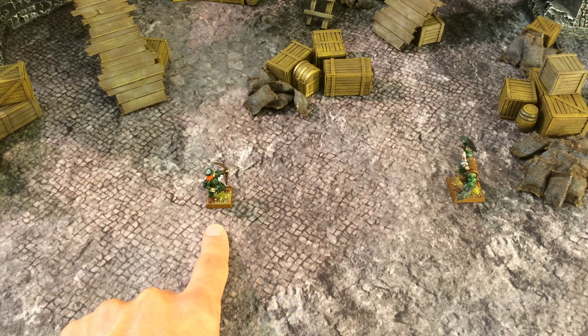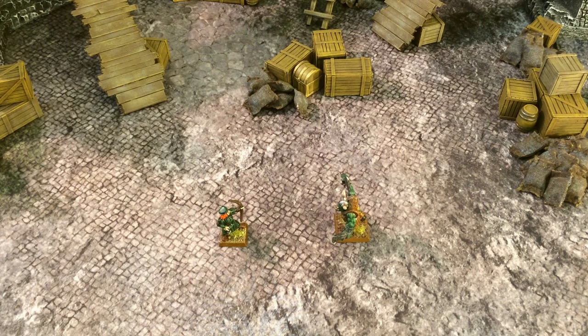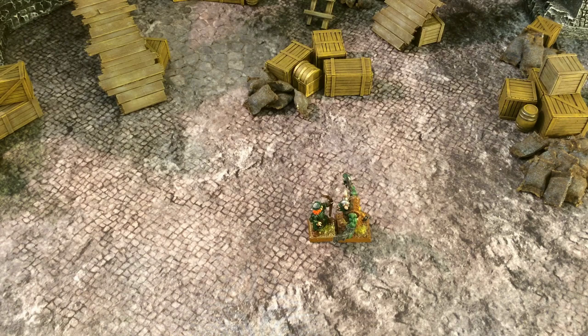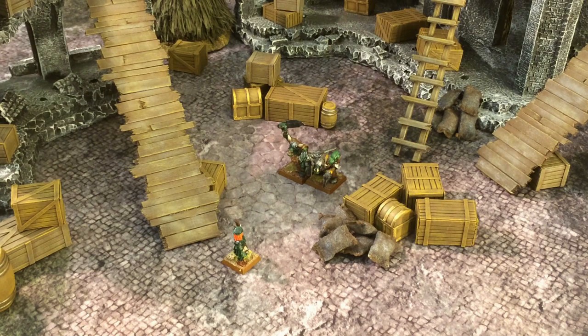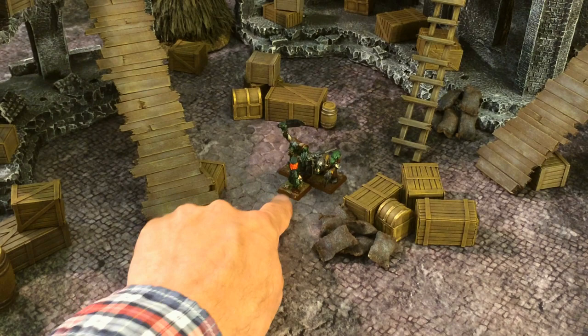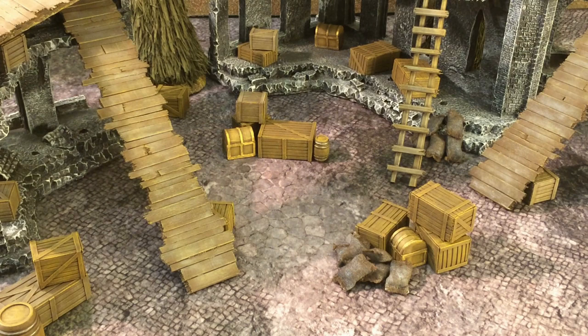Having failed his charge, this model may not shoot this turn, although if he is able to he may cast spells. The only way to come into combat is by declaring a charge — any movement that brings you into base-to-base contact is, by definition, a charge. If you can move your warrior into base contact with more than one enemy model with its charge move, it can charge them both. The archer may declare a charge on one orc boy and move up so his base is in contact with both — meaning three models will now be fighting.